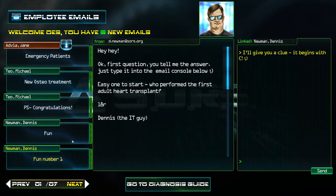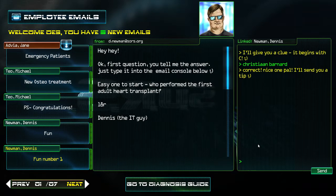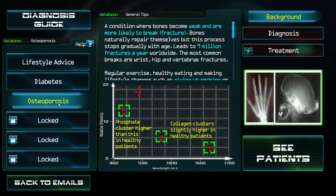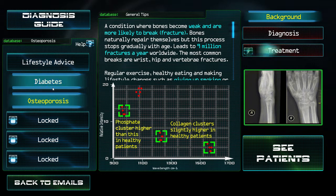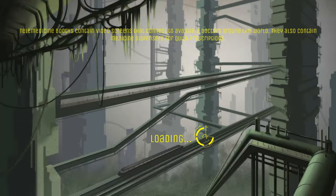There are trivia games in the emails. Someone asks: who performed the first adult heart transplant? I use Google to help — Christiaan Barnard. Success! I get a tip for that. Alright, now I see patients.